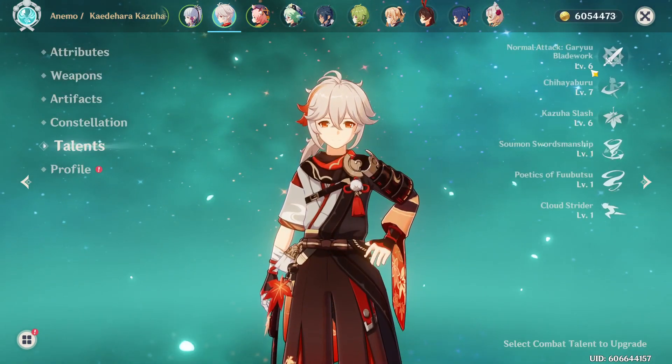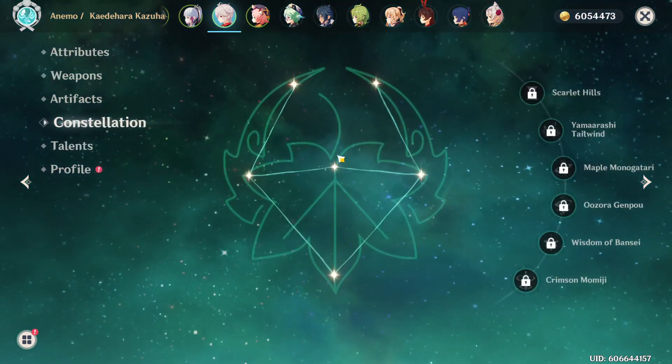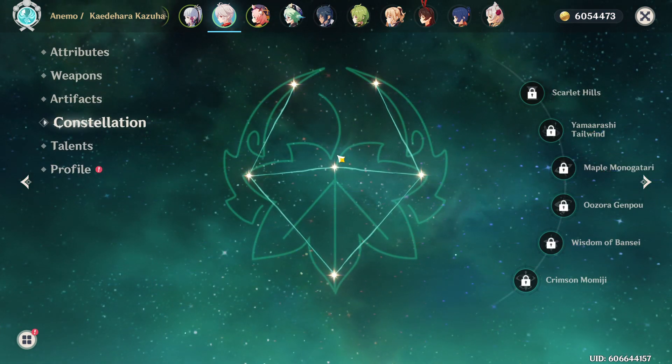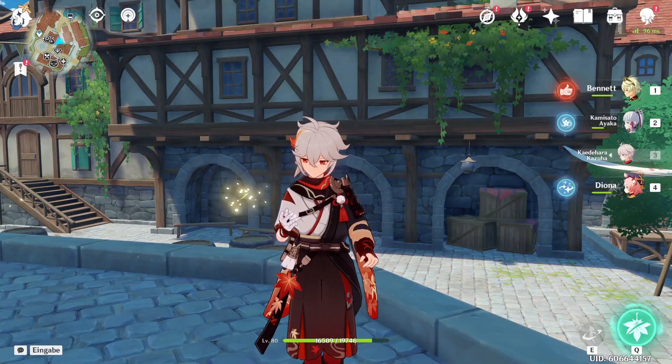Let's take a look at the talents now — 6-7-6, that's as high as I could get him for now. And Constellation, of course, C0, because this is a free-to-play account so I'm not really going for Constellations. I'd rather save my Primogems. But yeah, that's the build so far — doesn't look that impressive, I know.